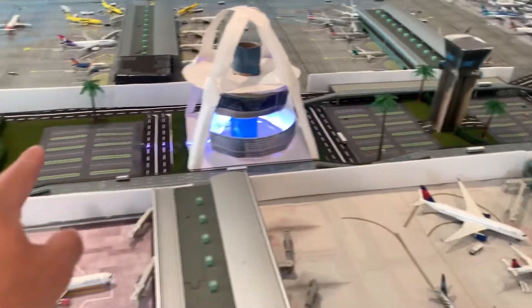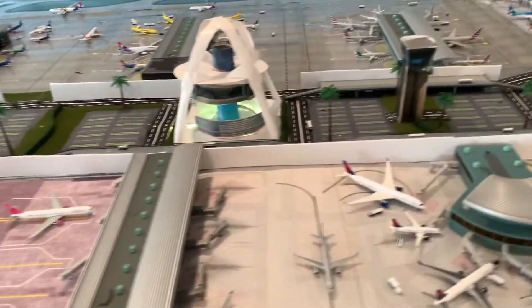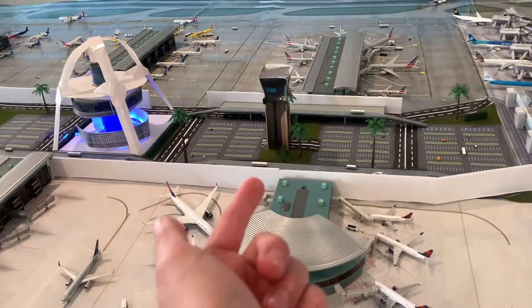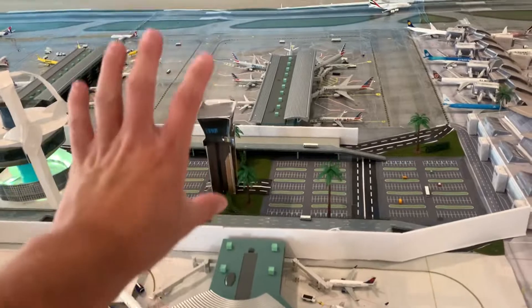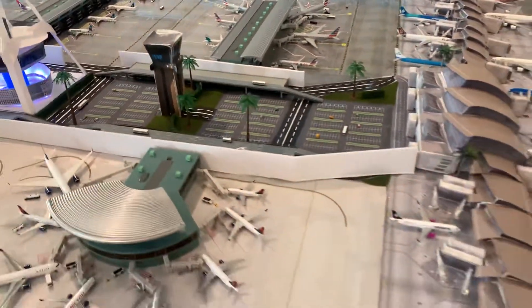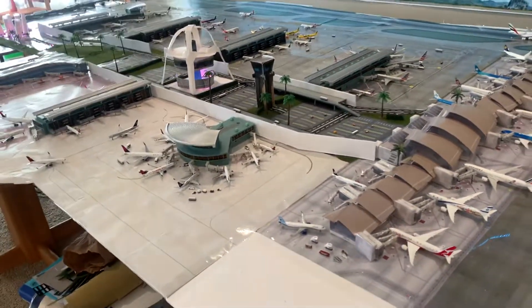We'll be adding a second level driving road around here so it looks more realistic. Then the white light posts of course, and a new tower — obviously need to print that out and get a LAX tower going here. Pretty much it gets the job done — it looks like Los Angeles Airport.